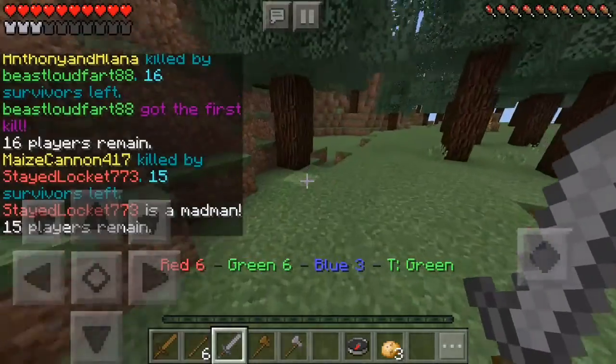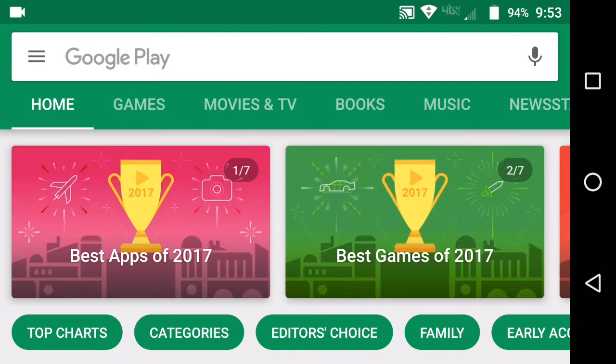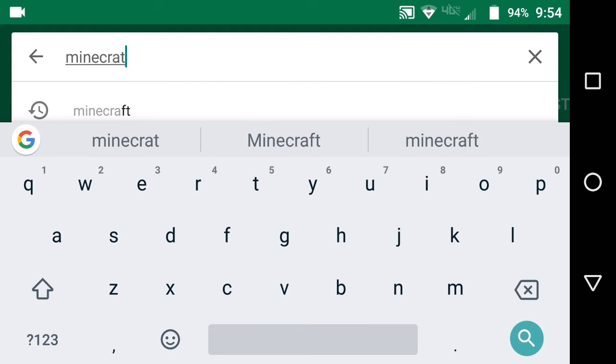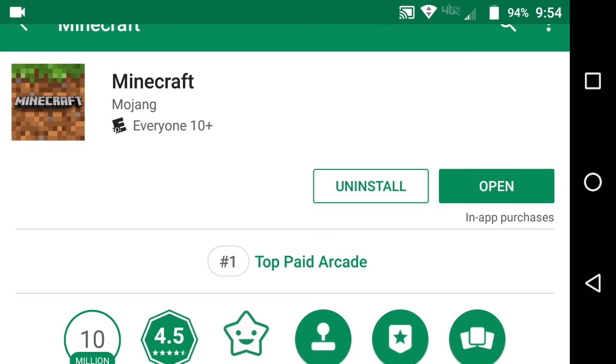Open up your Google Play Store on Android and search up Minecraft — just Minecraft. The paid version will come up right there, so just go ahead and open it up.